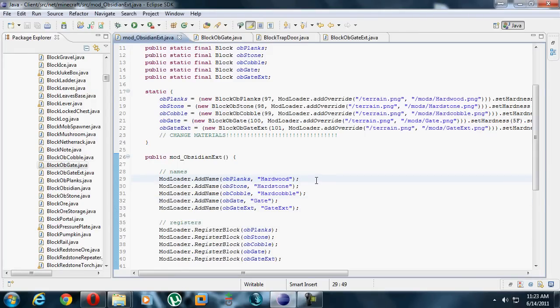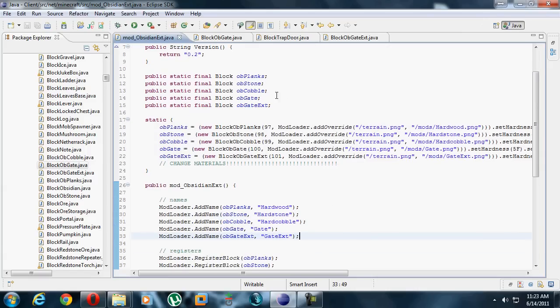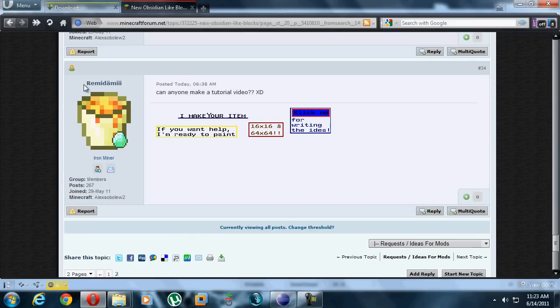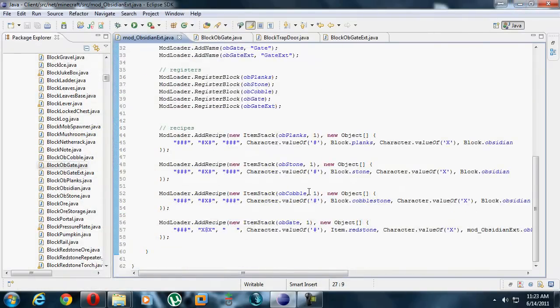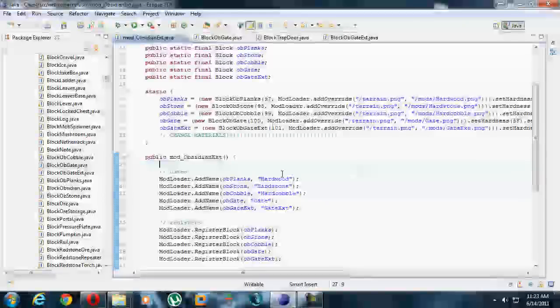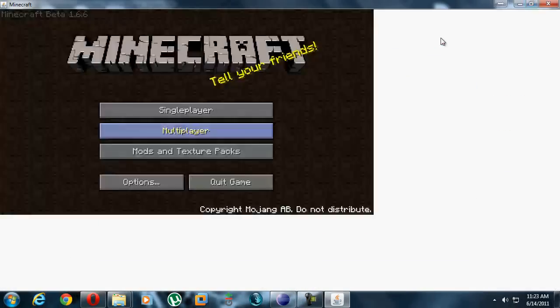Hi, I'm here to make a tutorial video for my Obsidian Extended mod that includes Obsidian Blocks and the Obsidian Gate. I believe it's requested by Rimidemi — I'm guessing that's how you say your name, kinda hard to say. I'm not going to show you how to install it because it's a normal mod, so you should know how to install it. I'm just going to run it and show you how to make this stuff.